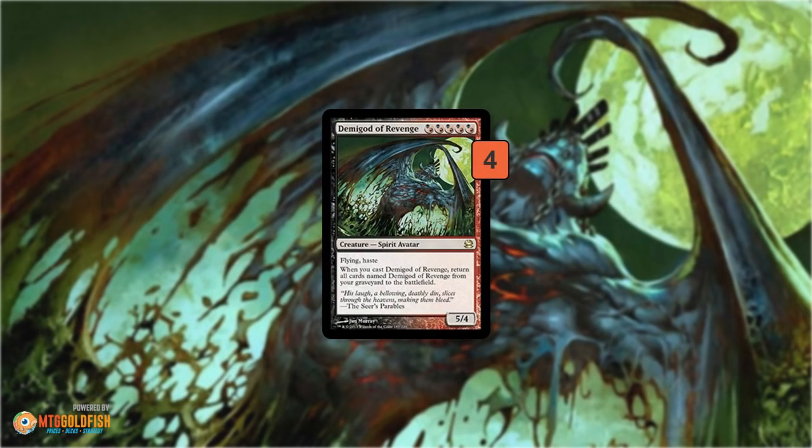The namesake card is Demigod of Revenge — five hybrid black-or-red mana gets you a 5/4 with flying and haste, so it's a really quick clock in the air. When you cast a Demigod, you get to reanimate all Demigod of Revenges from your graveyard. The deck has two paths to victory: one is a combo kill using Demigod getting back from the graveyard with other cards, winning without ever attacking. The other is getting Demigods in the graveyard, casting one, and beating down with hasty flyers. Three Demigods in the graveyard plus one cast represents 20 flying haste power — very hard for the opponent to deal with.